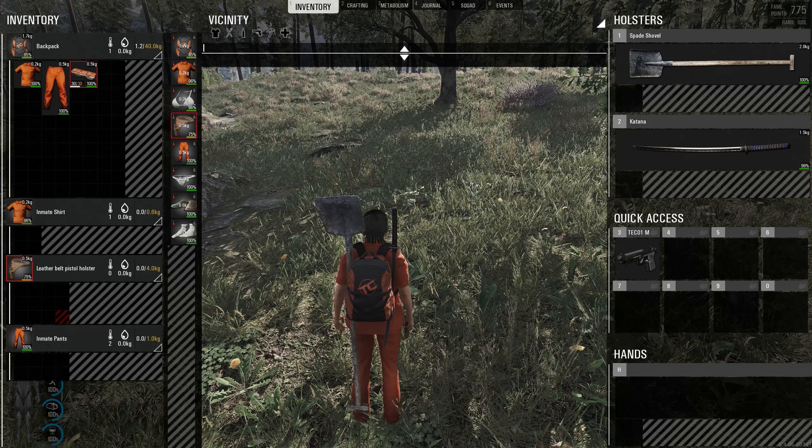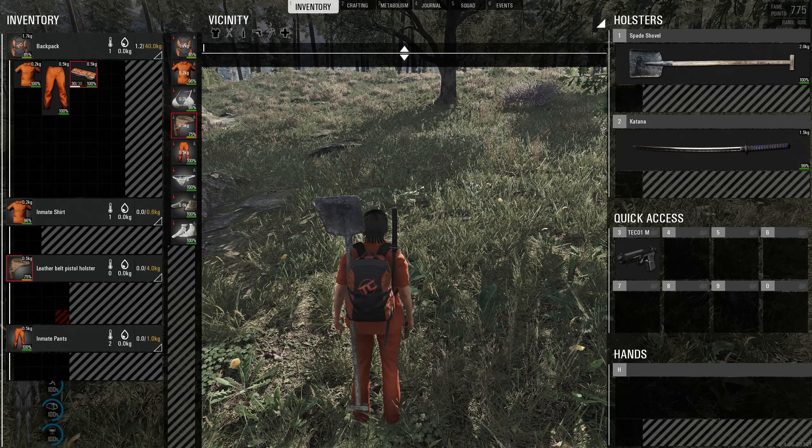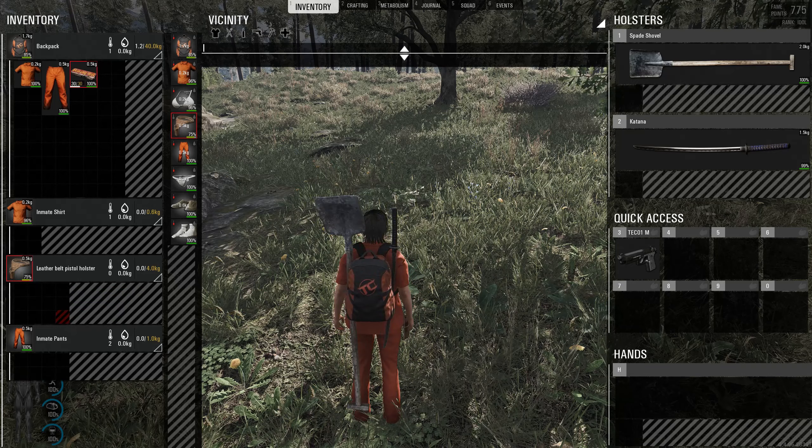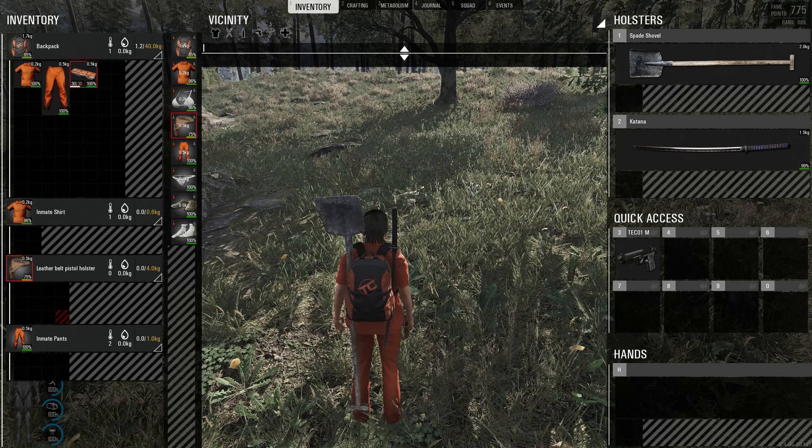As many of you know, pistol holders have been added to the game, but unfortunately when these lose health you'll notice that your pistol will disappear and you can't recover it.